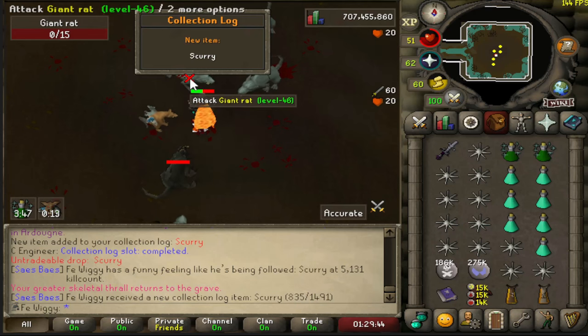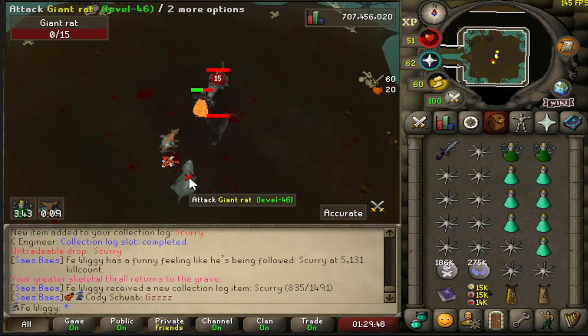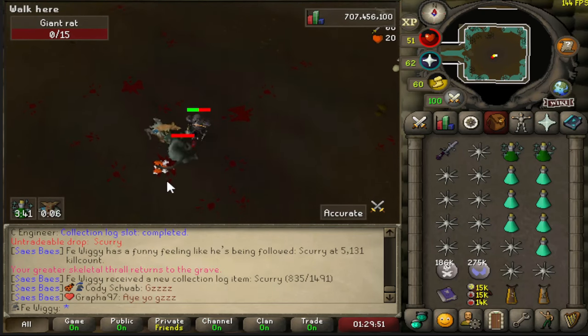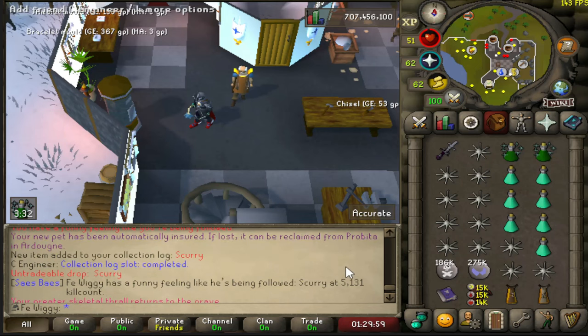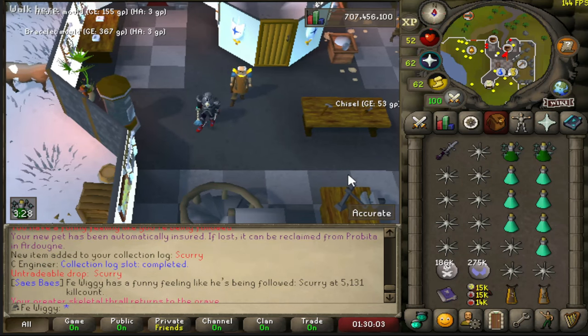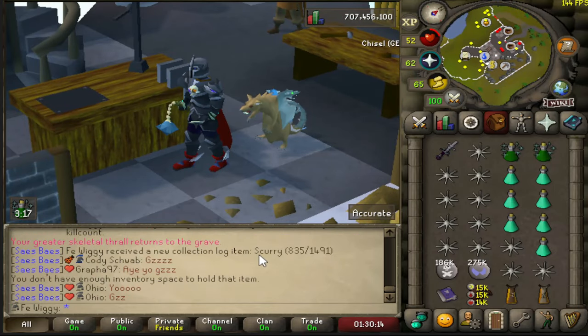And there is 5000 kills. There it is — there is the pet! Oh shit! 5131 kills. I'm kind of relieved, but at the same time I was hoping to go very dry just because of the medium clues it drops. But this is good, this is very good.